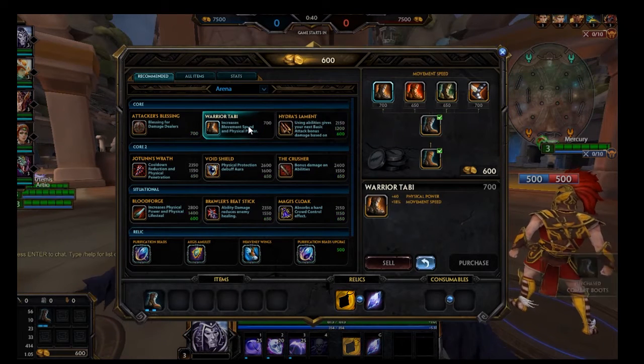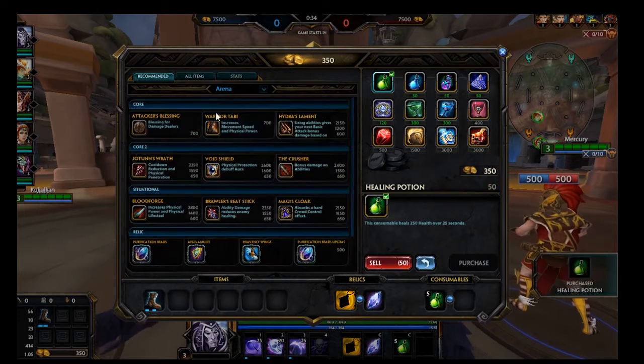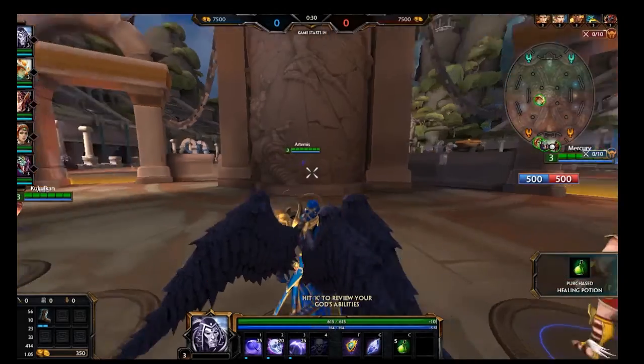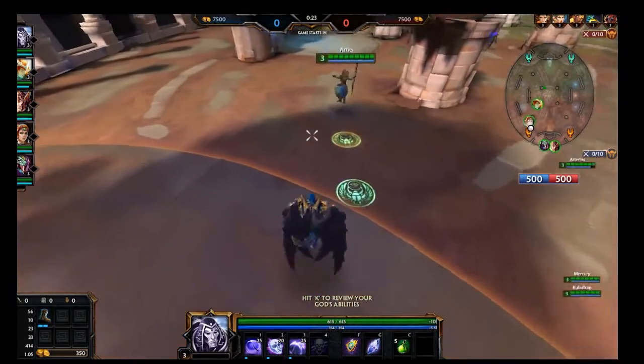When you spawn into the game, you're going to be located in your fountain. It is strongly recommended that you use your 1500 gold given to you at the beginning of the match to buy some items. There are multiple videos on building gods and what you should build at the beginning of games versus the end of games.